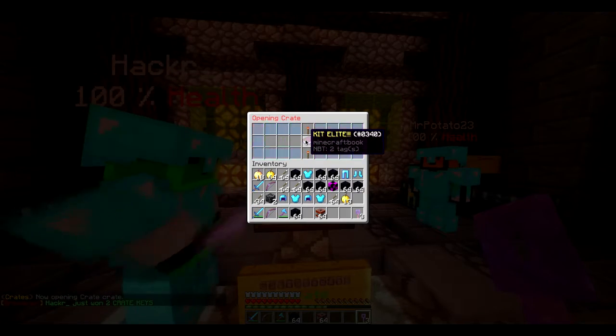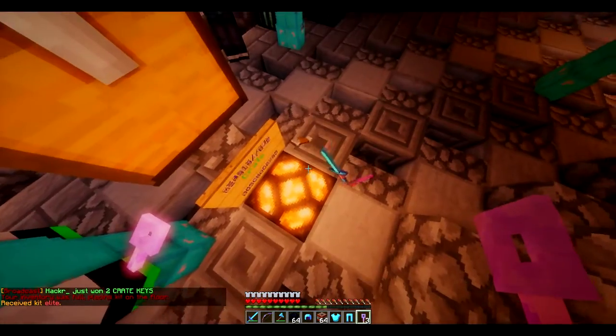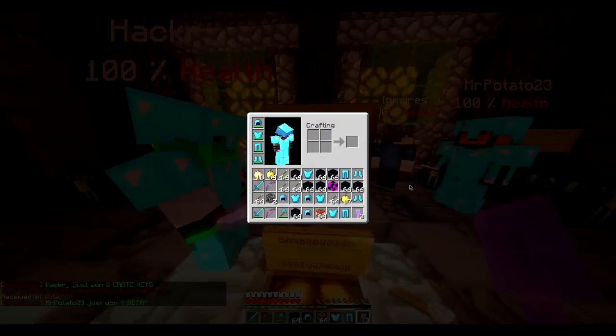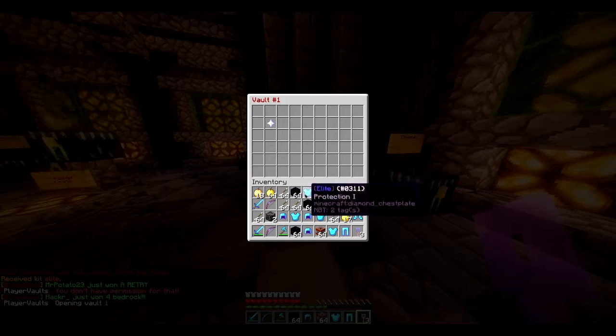I got kit elite - are you kidding me? Are you kidding me? I got kit elite as well. Oh, it's on the floor as well. I need somewhere to put my stuff. I got PB1. PB, not PB12. Well done.